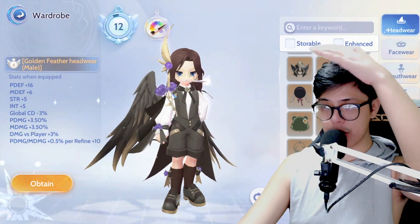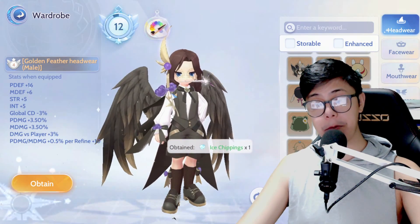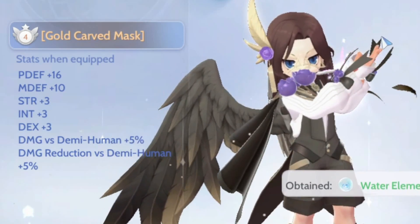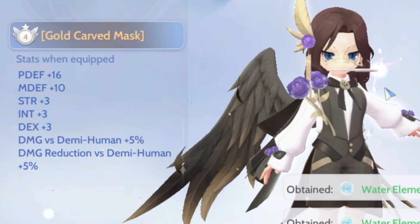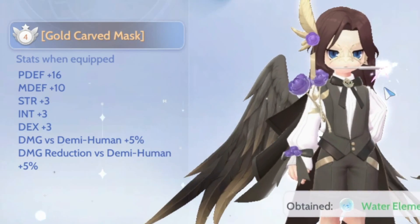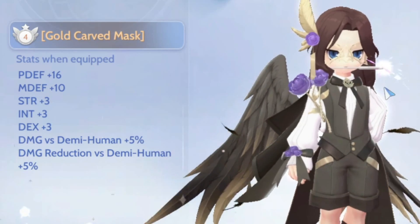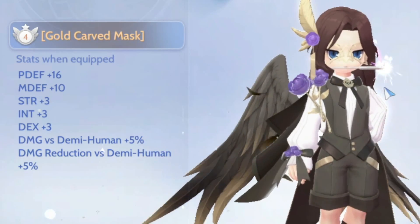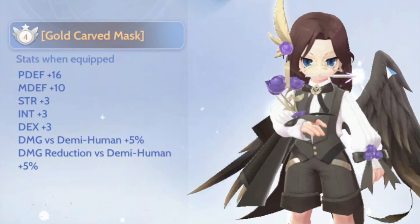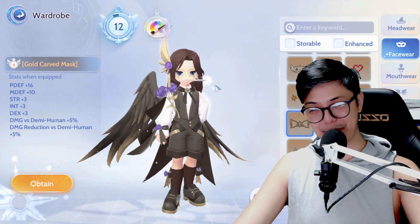I think this new costume is very catered towards champions for PvP. For the facewear, it's physical and magic defense again, but there's also strength, intelligence, and dexterity all at plus 3. Damage versus demi-human plus 5% and damage reduction versus demi-human plus 5% — very, very PvP-oriented for champs.